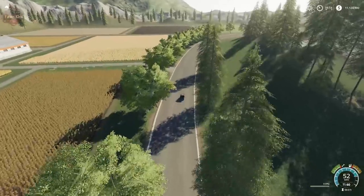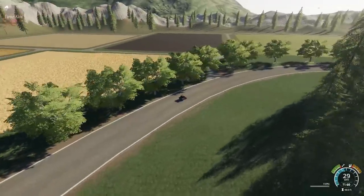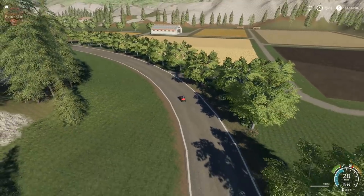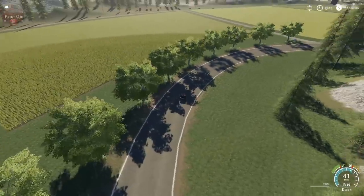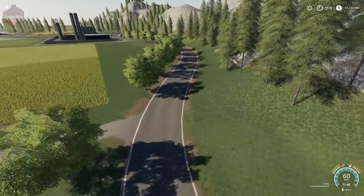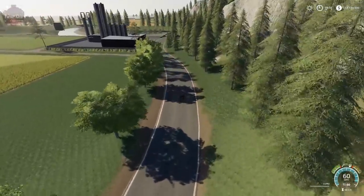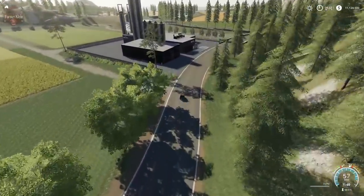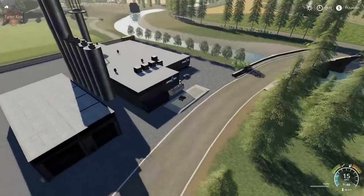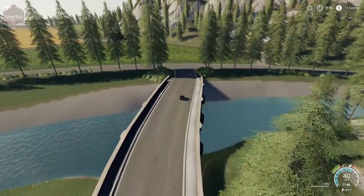Very wide road here - we can bring all kinds of harvesters through without a header trailer. We can see the wide spans of square-ish flat fields. Making our way over here to the dairy, we have a dump point for the dairy.